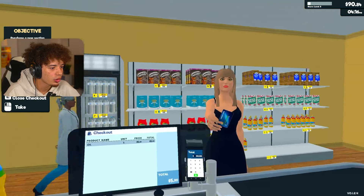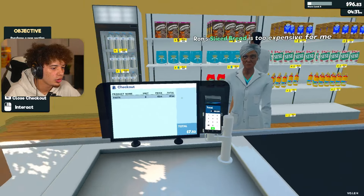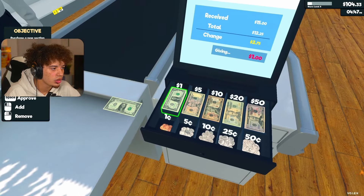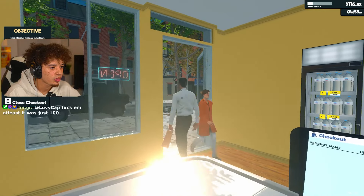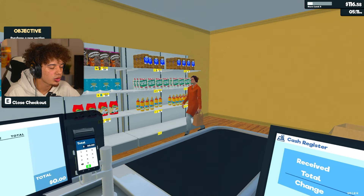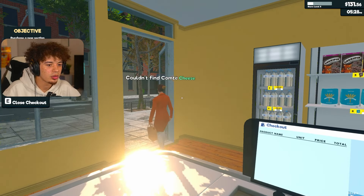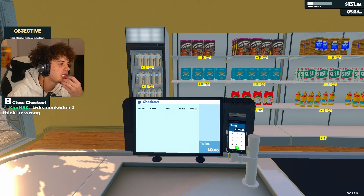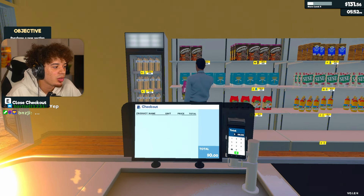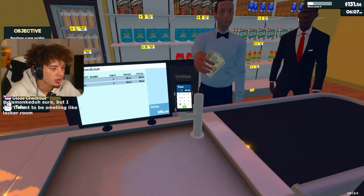Alright, is there anything else we need to restock really quick? I think we can do some more oil. Sugar, sure. Nobody's bought flour today. Hello, welcome. Got you some oil - total's gonna be $5.99 today. How are you doing today? Total's gonna come out to $7.50 - thank you. Hello sir, change is gonna be $2.75. Like the tie, by the way. Got some water - nice. She had to get the best oil from the bottom row too.